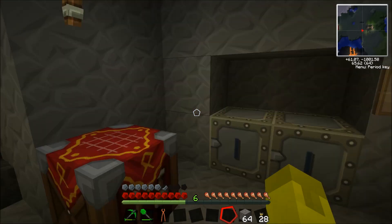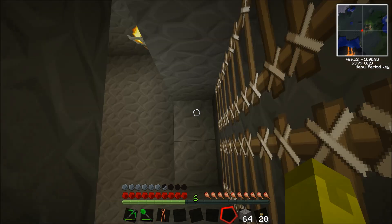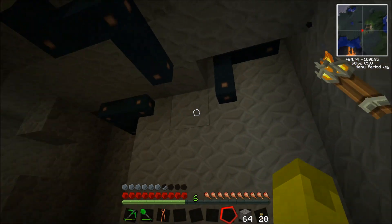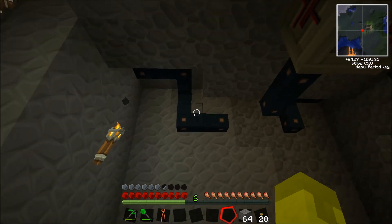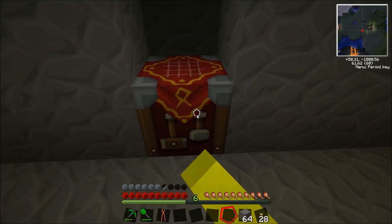There's all your basic machinery. Let's have a look at the underbelly of how we're going to power these. I've already got some wiring down, as you can see, but I'll run through what this is all about in just a minute. Let's make some of the things you're going to need first.